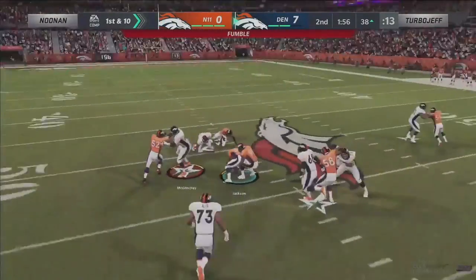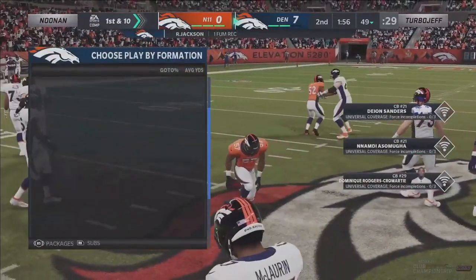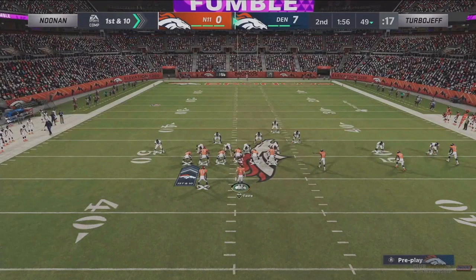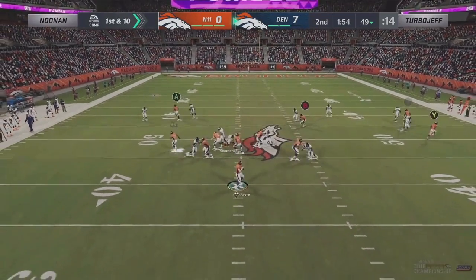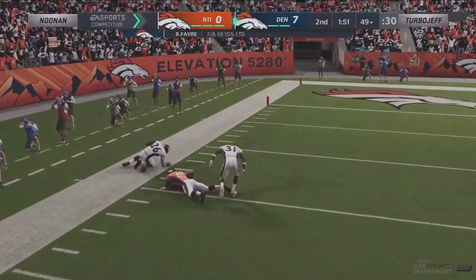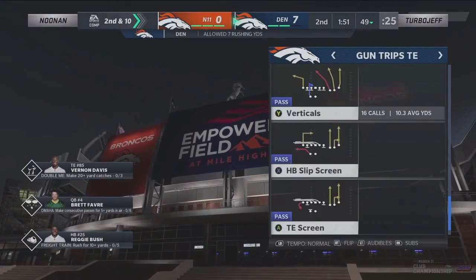User rush up the middle — Mays forces a fumble, scooped up by Turbo Jeff. Dante Culpepper couldn't get out of the kitchen. The user rush right up the A-gap. Taylor Mays is one of the most important cards in this tournament — pretty much everyone has him — and he comes up with a huge play. Jeff is now in complete control. In his NFL career, Taylor Mays had one forced fumble and no interceptions. But as a Madden card, he is just a legend.